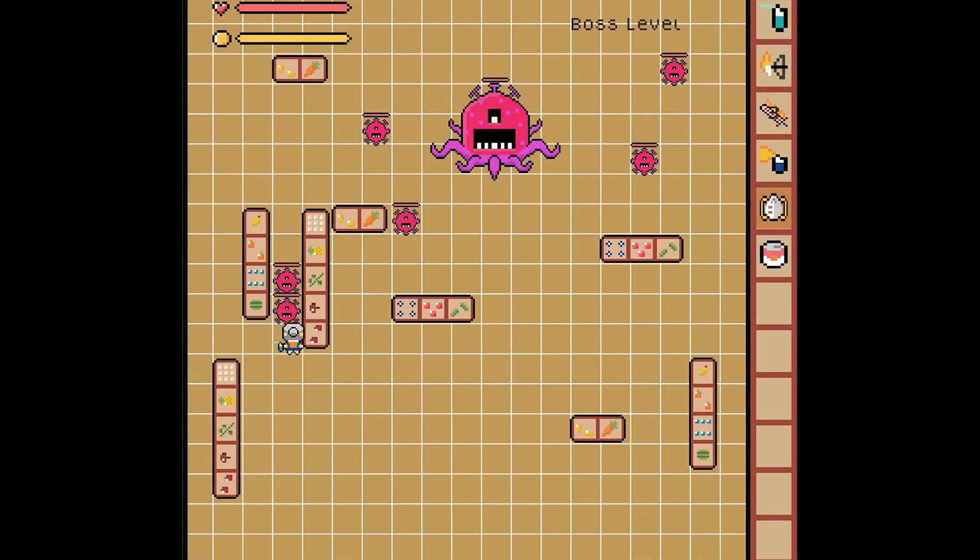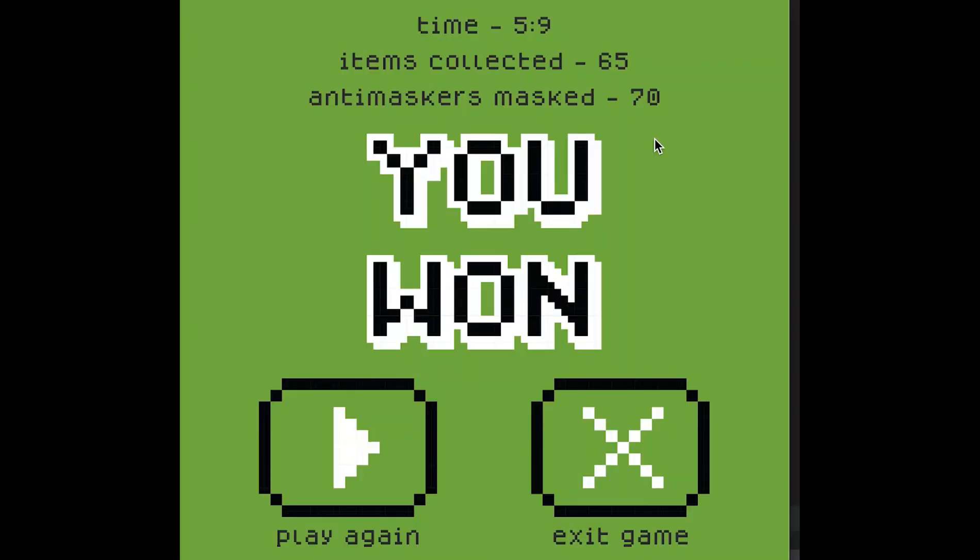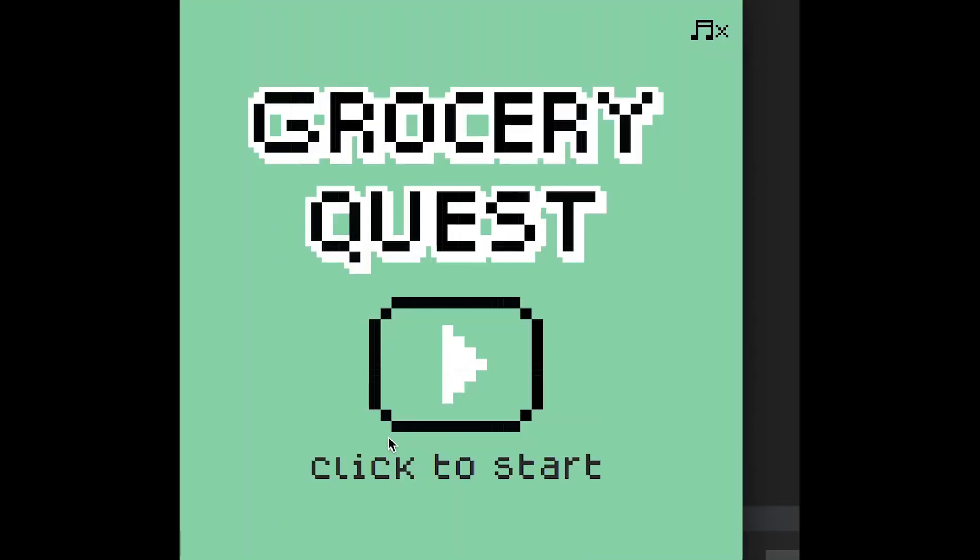Now that we've survived all the levels, let's take on the boss and grab our vaccine. Once you move past the vaccine room, you'll know you've won when you reach the win screen. From here, you can view some stats, including the time it took to complete the game, the number of enemies defeated, and the number of items collected. Play again to beat your time, or exit to close the game. I hope you've enjoyed seeing our game, Ghost Request, and thanks for tuning in!